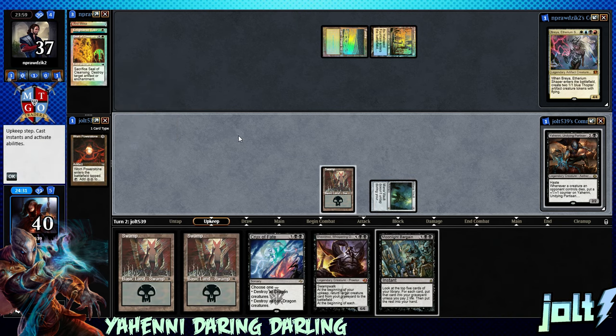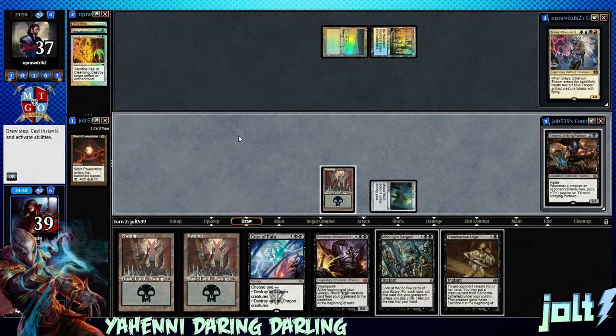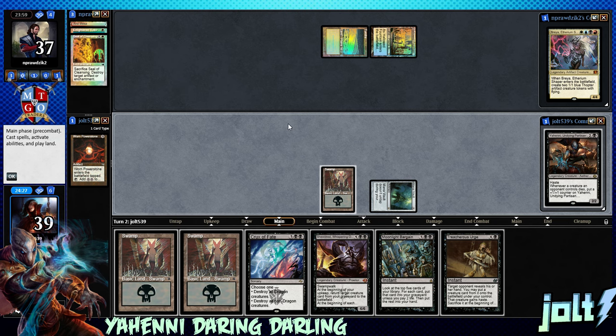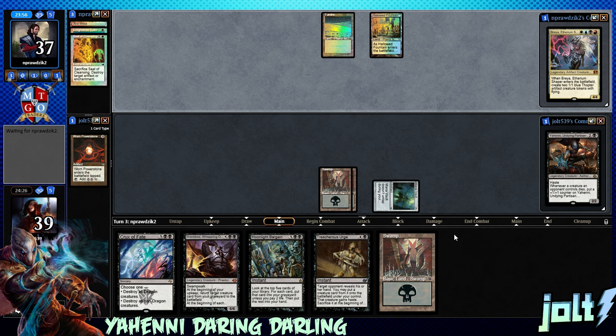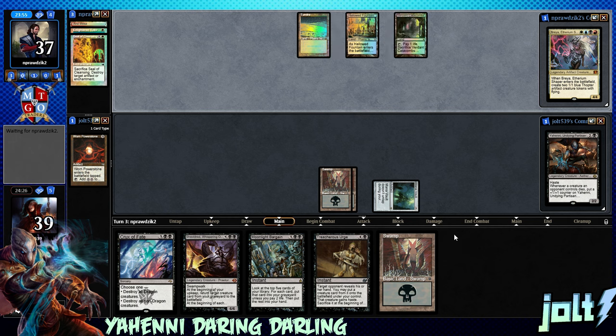Let's start off with Yahini. We're not gonna pay for Mana Vault — we do not have the mana. Deal your one damage to us. Let's get the Swamp down and pass the turn. Hopefully if we draw another Swamp, we can get that Mana Vault untapped, but we tried to live the dream — we went for it.